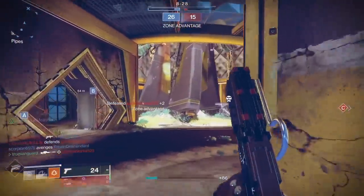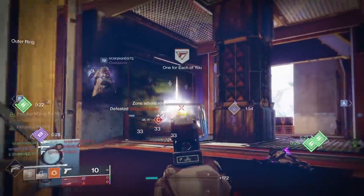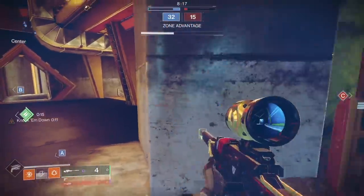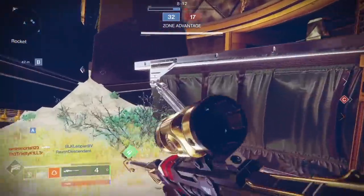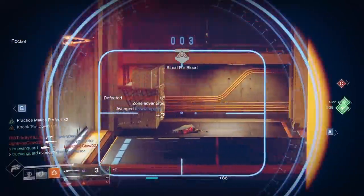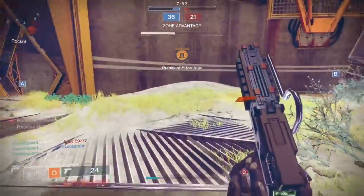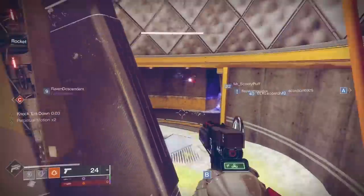I can't verify it's 100% true, but in my experience the first time you ever get a Throne World weapon to drop, it drops with a red border. That's been the case every time for me. Keep an eye on where they're dropping, go after them — that's step one. Assuming you've got the pattern, go craft one.